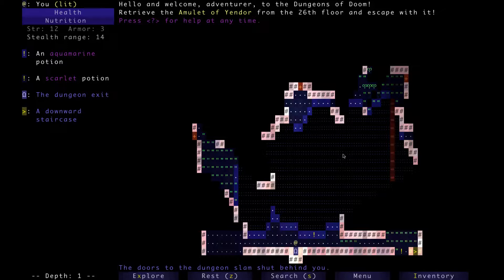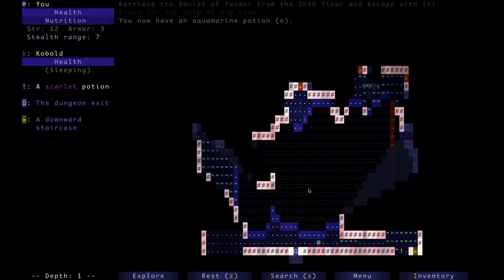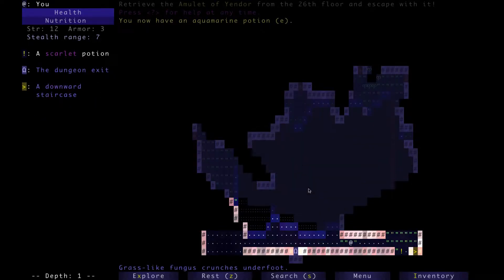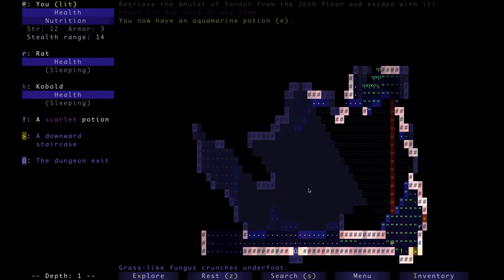We've been started right next to a chasm with a bridge, which is really cool, because if we get something that can push enemies, this is an easy way to mess with them and kill them — or just toss them down to the next floor, which we can also do if we run out of inventory space. Or, if we get into a really bad spot, we can just leap off the edge. Nothing's going to really give us much trouble on the first floor though.